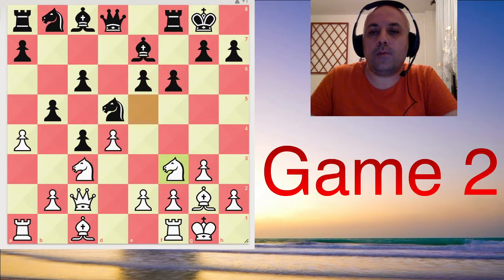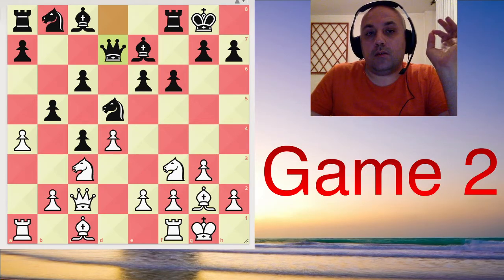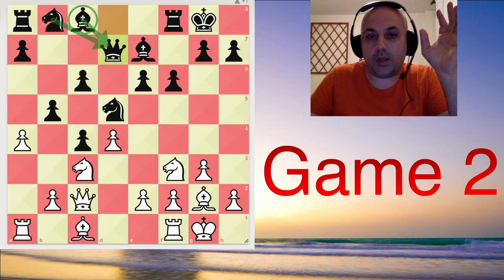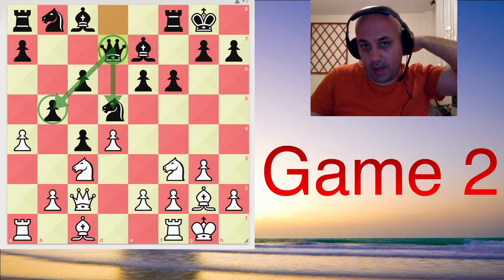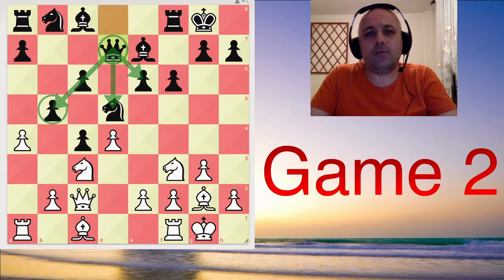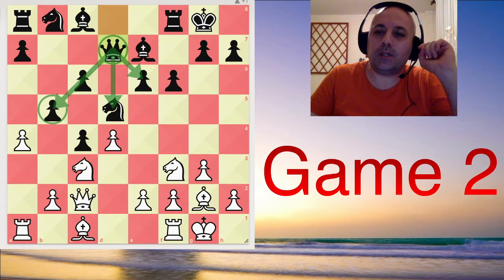I like this move — queen d7. I don't know if it's the best move, but it's a hard move to make. You block your bishop and also your knight. It's a very strange position for the queen, but there is some method to this madness. From d7, the queen is protecting the b5 pawn, supporting the d5 square, and defending the e6 pawn. There is some logic to putting the queen here. It reminds me of some moves from the French defense, where the queen goes to d7 and blocks all the pieces but has some deep, nuanced idea.